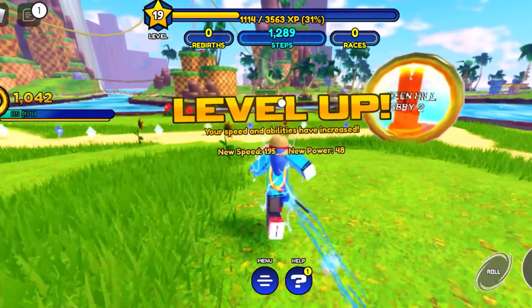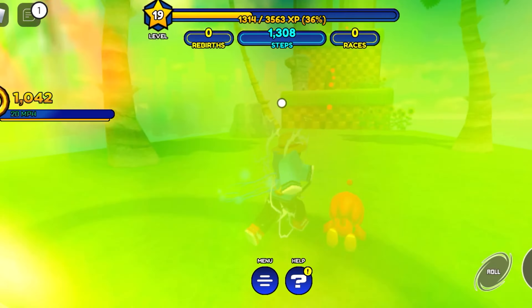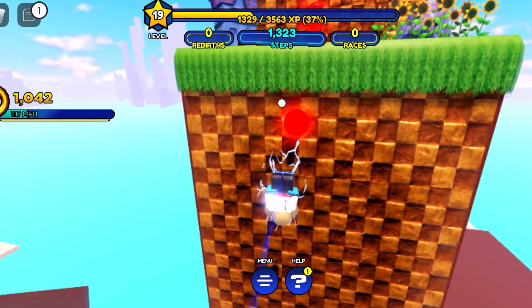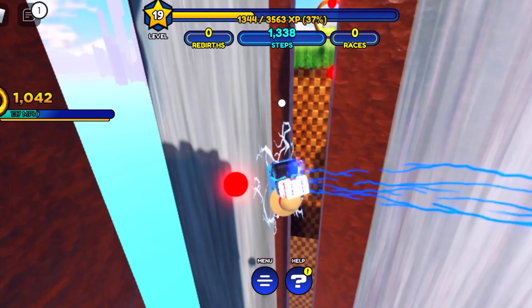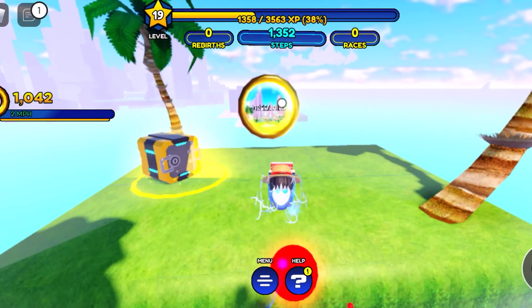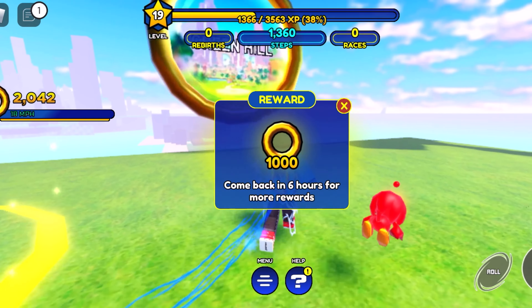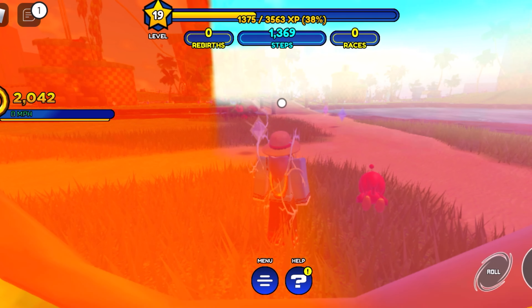We're going to move on to Green Hill Obby number two. Let's check it out — this place also has a texture revamp. Let's do our homing attacks. I love it — we got waterfalls now, that is super sick. Let's go ahead and get these 1,000 rings. I'm looking forward to Green Hill Obby 3, which is the hilltop zone.